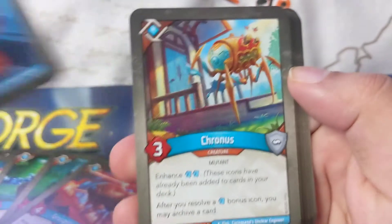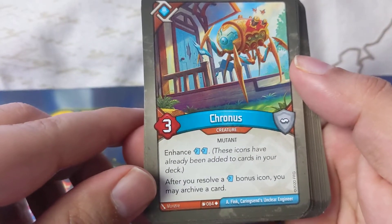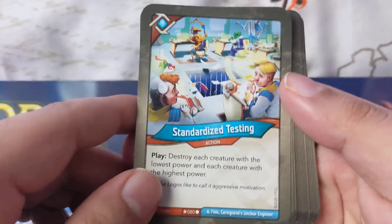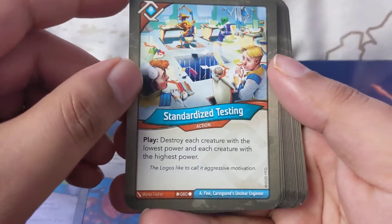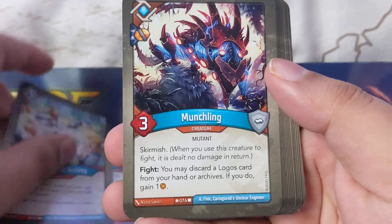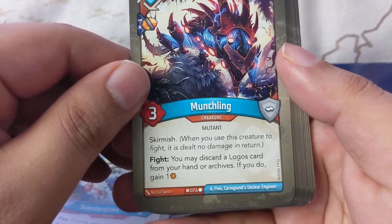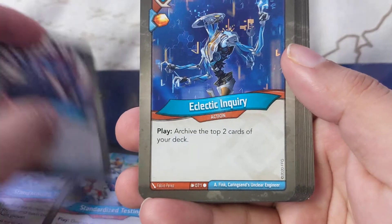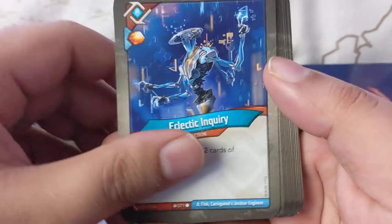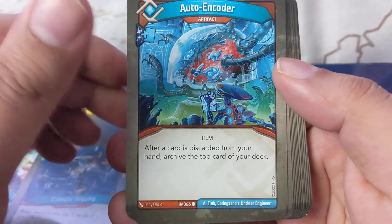Discombobulated: your amber cannot be stolen. Chronos — love that card, looks very cool. Enhance: after you resolve a bonus, you may archive a card. Standardized Testing: play, destroy each creature with the lowest power and each creature with the highest power — two of those. Much Link: skirmish, fire — you may discard a Logos card from your hand or archives, if you do gain one amber. Eclectic Inquiry: play, archive the top two cards of your deck. Auto Encoder: after a card is discarded from your hand, archive the top card of your deck.